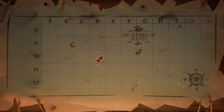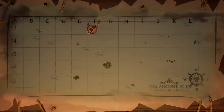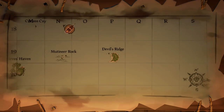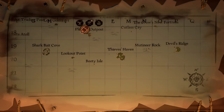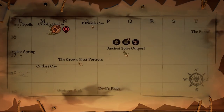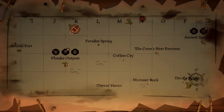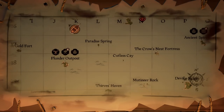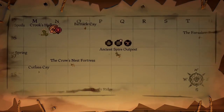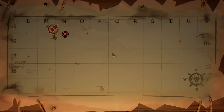Heading south, we have the Ancient Isles, which runs from Discovery Ridge up to about Castaway Isle and extends down to Devil's Ridge and Ancient Spire. It has two outposts: Plunder Outpost, which is fairly decent, and Ancient Spire, which I'm not a big fan of because you have to climb up to the tavern — though it's still functional.